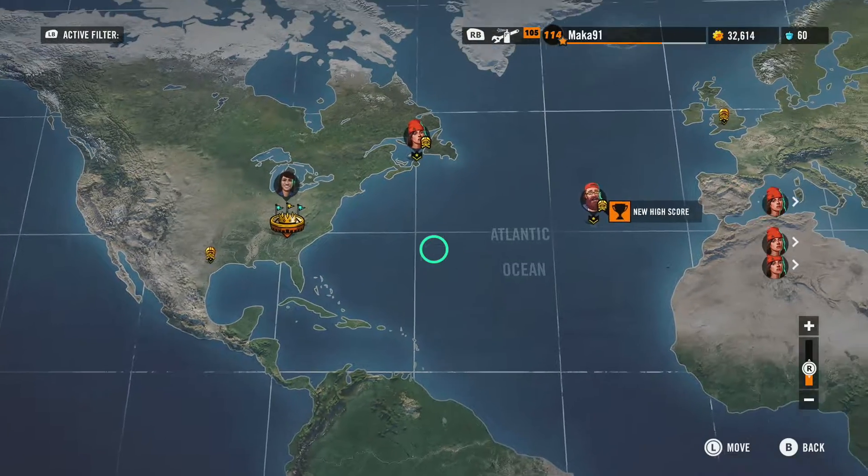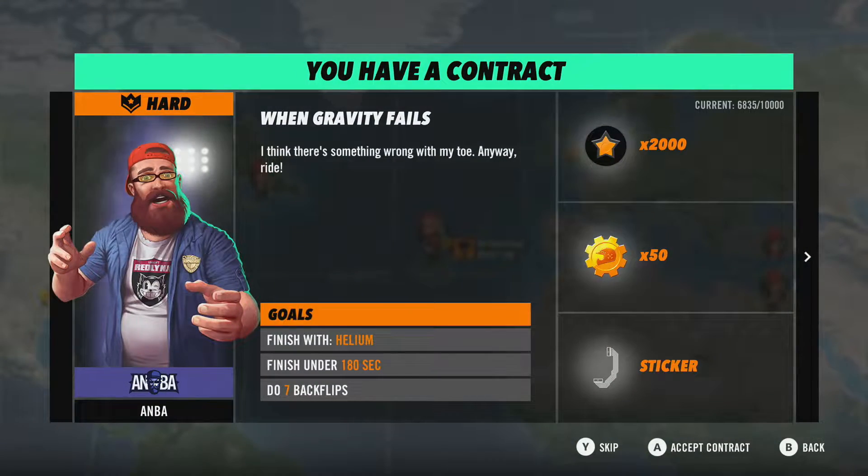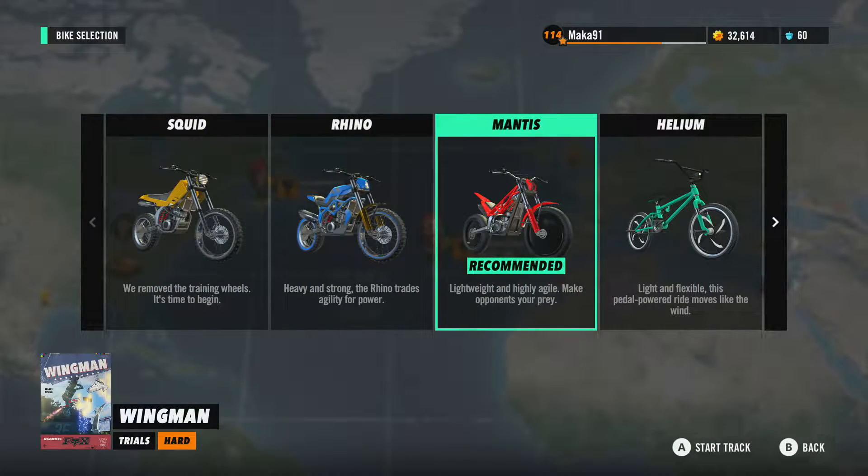The Wingman track is part of Pro Tour C and it is a hard level track - one of the first ones you'll actually unlock. I would highly recommend using the Mantis for this achievement or trophy.